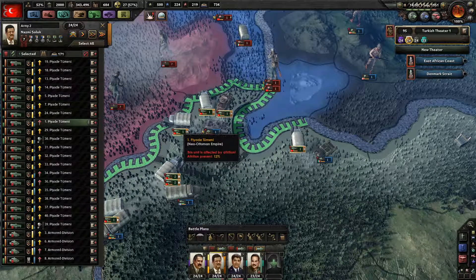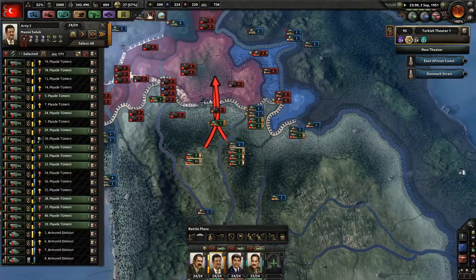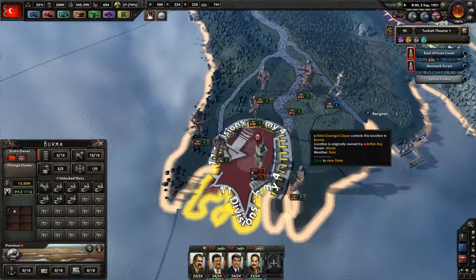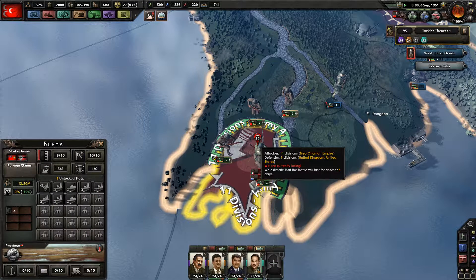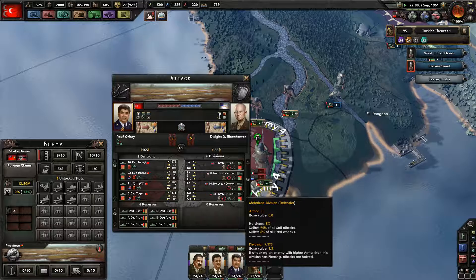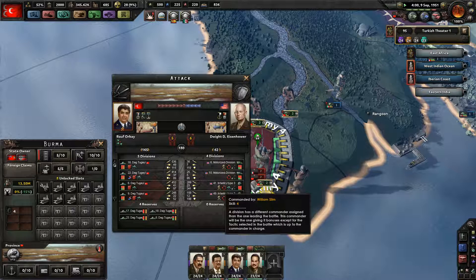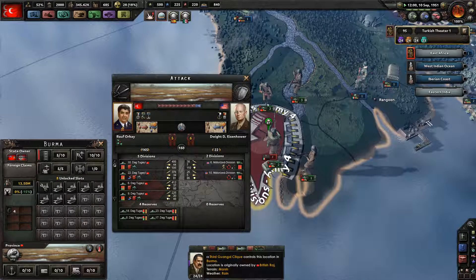I think most of these forces are dead — just need to get killed. How are these guys getting any supplies? There must be a million forces in there. There's some mechanized — they dig in, they've got a good commander. The Eisenhower. Okay, William Slim. Who's William Slim, and should I give a shit?